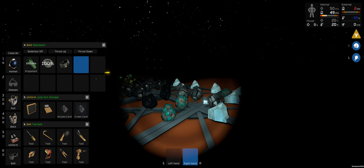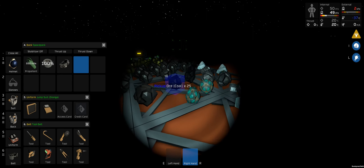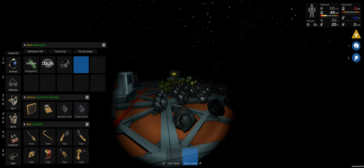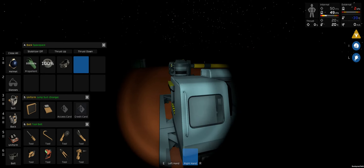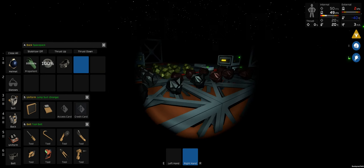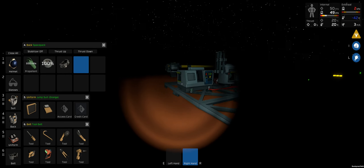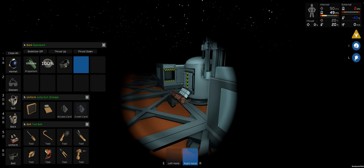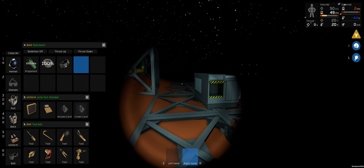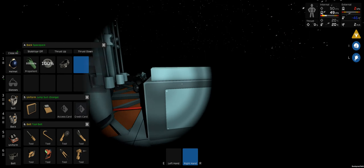G'day and welcome back to Stationeers. In between episodes I did what I said I was gonna do and I did a bunch of mining. We're looking pretty good on resources now. I did manage to find a little bit of lead — 150 there that we'll be able to use — and this episode we are going to make a push for endgame stuff basically.